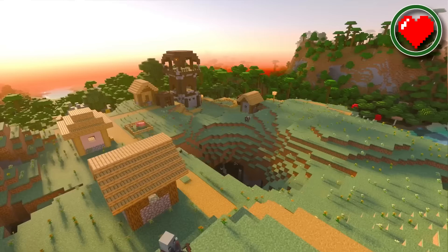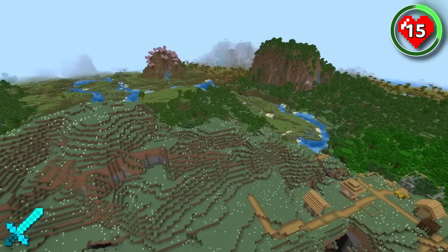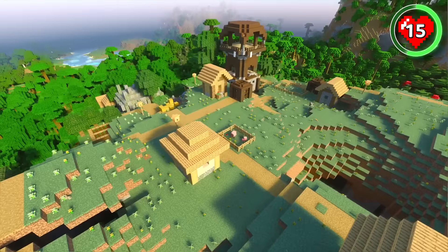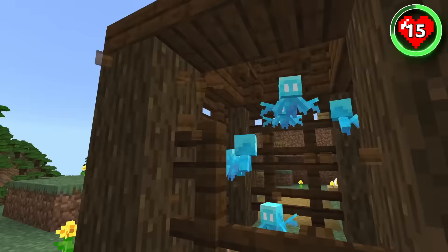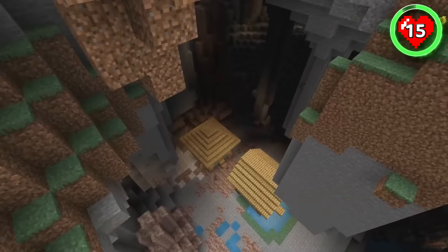If you're a builder, you're going to adore this seed thanks to the diverse range of wood types you'll have right at your fingertips. You spawn in a village that's surrounded by every overworld tree type in the game, so you'll have an abundance of resources to work with. But the village you spawn in is pretty rare too — there's a pillager outpost, a jungle temple, and nine allays that need to be freed. There's also a deep dripstone pit where some villagers have opted to escape from the pillagers.